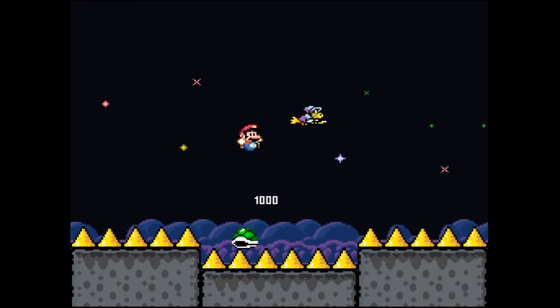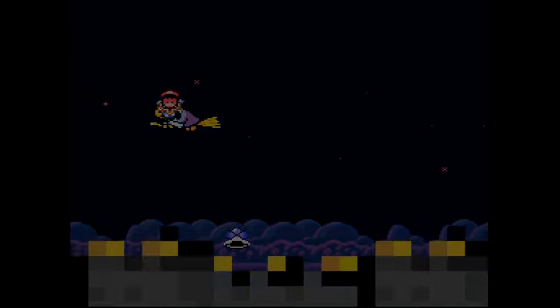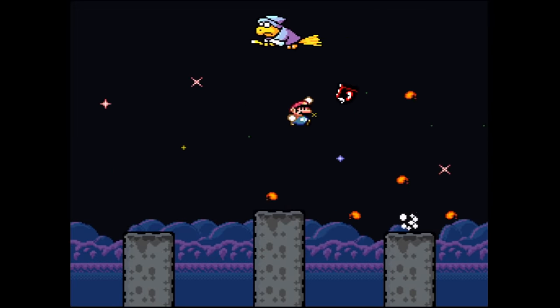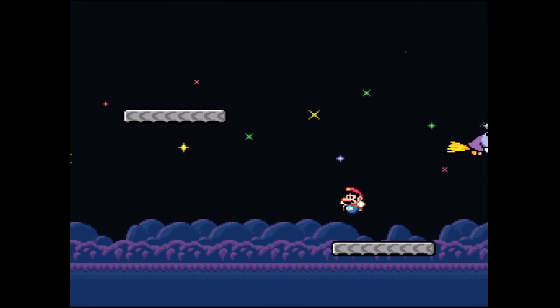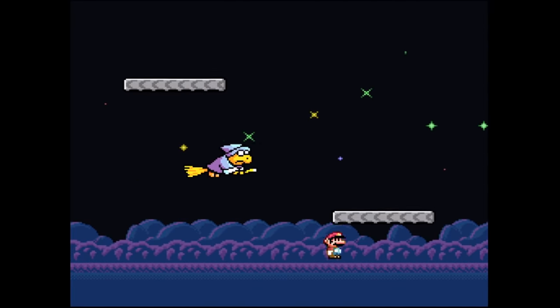Top it all off with a six-phase final boss fight, including green shells that turn into disco shells, homing bullets that spawn fireballs, and the flyby Kamek attacks — and you have the most triumphant feeling when you finally overcome.